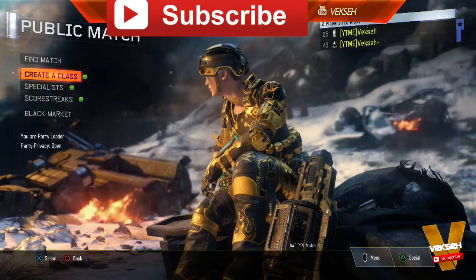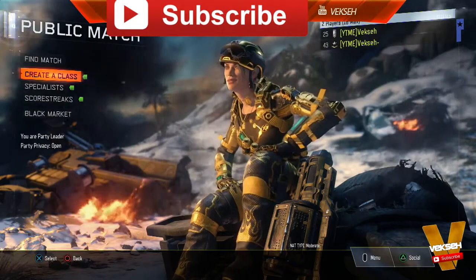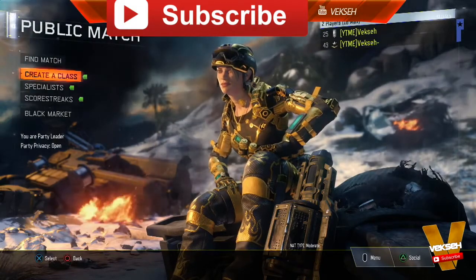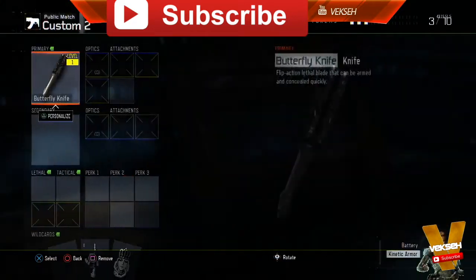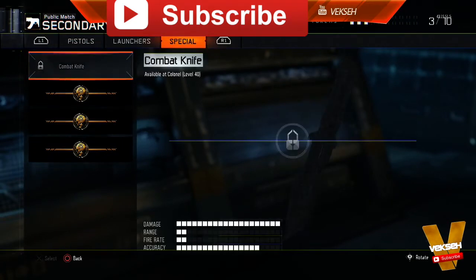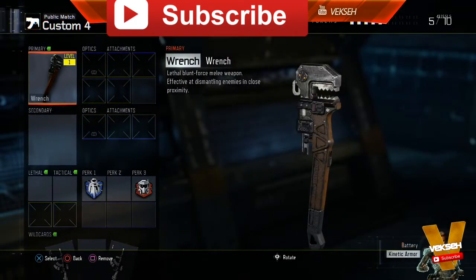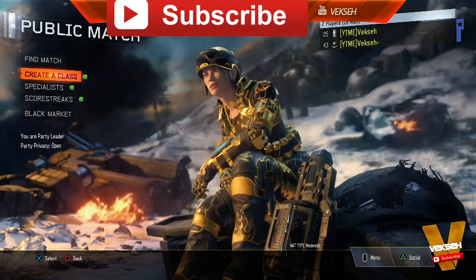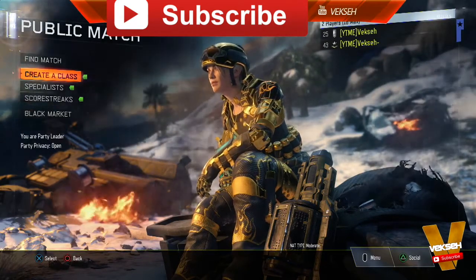What's up guys, it's me aab website with another video, but this video isn't actually mine — it's from a guy called Vexa, a great YouTuber with about 3,000 subs. It's his glitch, so go check his channel — link will be in the description. This glitch lets you get the butterfly knife, wrench, and brass knuckles all for free without unlocking them in the Black Market. Let's try to smash 150 likes and subscribe if you're new so you never miss videos like this.